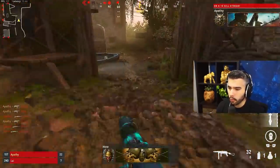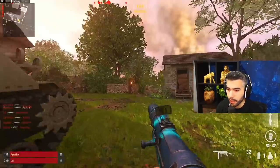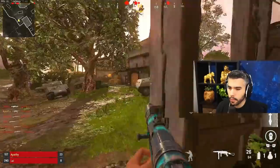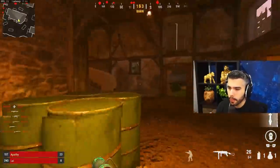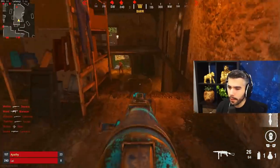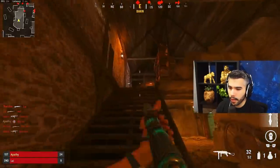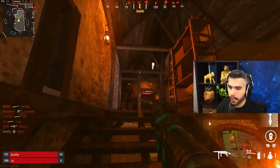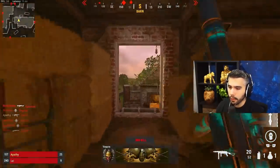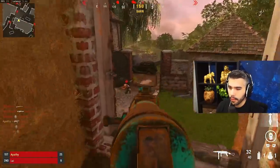Centering also depends on the terrain. If I'm about to go down a ramp or staircase, I'm not going to keep centering high — I'm going to adjust and center a little lower. If I'm going up stairs and someone could be at the top, I want to center high in anticipation, then slowly bring it down as I ascend. When I come out the other side, I center down because no enemy is going to be flying in the sky.